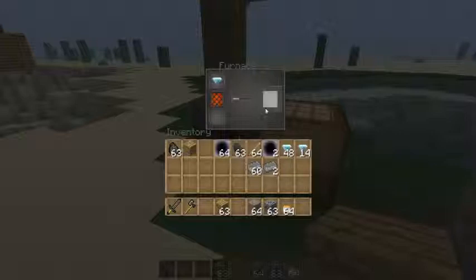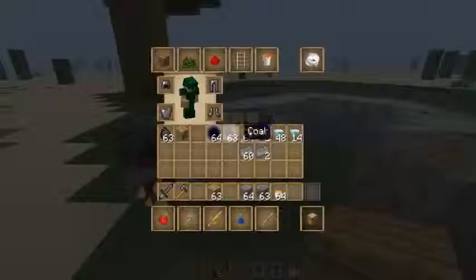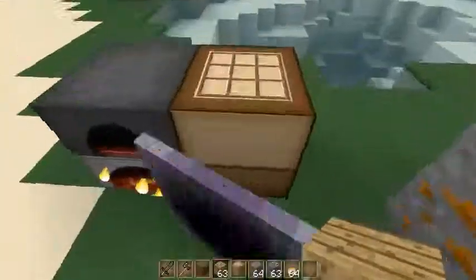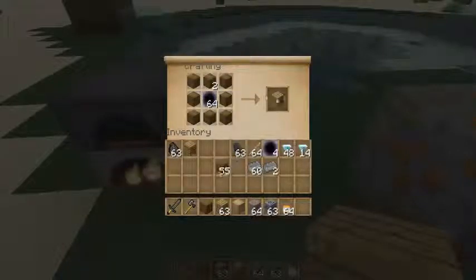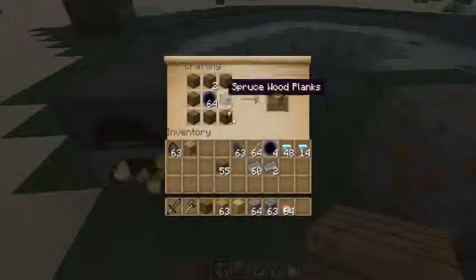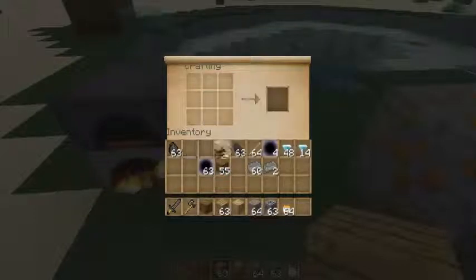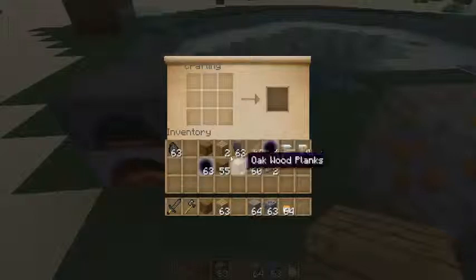Wenn wir eine Hardless-Co reingeben und einen Diamanten reingeben, dann bekommen wir zwei Hardness. Und die Hardness brauchen wir, um diesen Block zu craften - nämlich einen in der Mitte und umringt von irgendeinem Holzblock. Und es kommt immer dieselbe Textur von den Blöcken heraus, egal ob man jetzt Spruce Wood nimmt oder Eichenholz - kommt immer die Textur von einem Eichenholz heraus, weil das die Standardtextur ist eines Blockes.